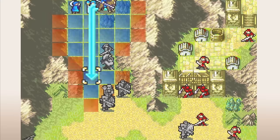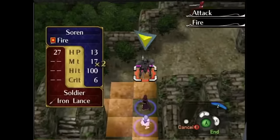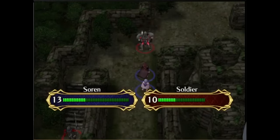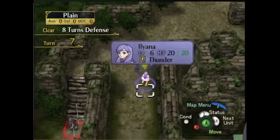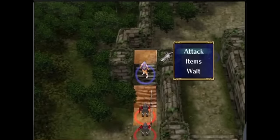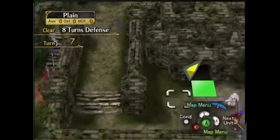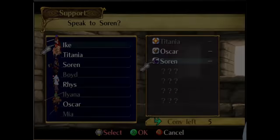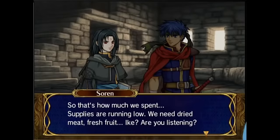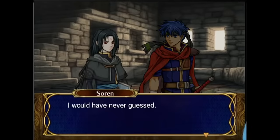FE7 and FE8 support systems are extremely similar to FE6's, but we do see a little bit of change in Fire Emblem Path of Radiance. The biggest change is how you grow supports. Instead of having units end their turn next to each other, all they have to do is be deployed at the same time. Ike, for example, builds a C support with Oscar after being deployed on the same map as him five times. Different units still need different amounts of time together, and one sneaky benefit is that developers can have a better idea for when you might unlock a support, allowing conversations to reference anything that happened in the story prior to the earliest point the support could unlock.